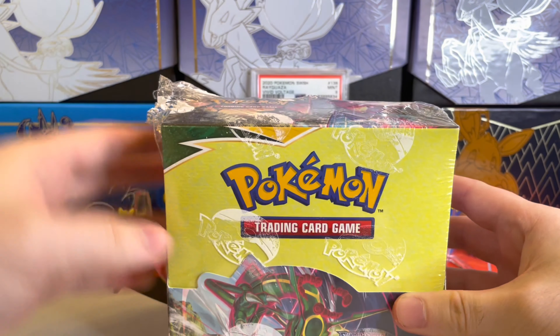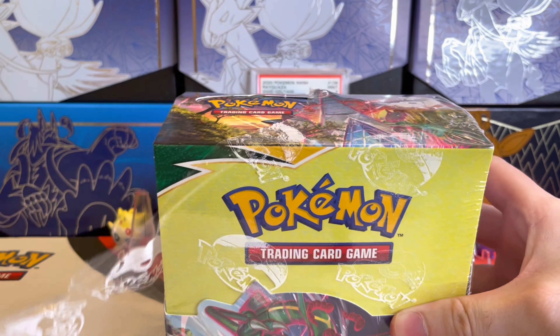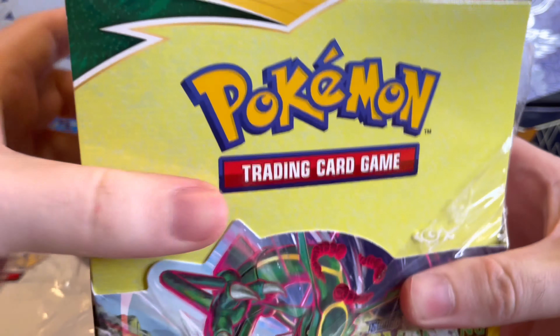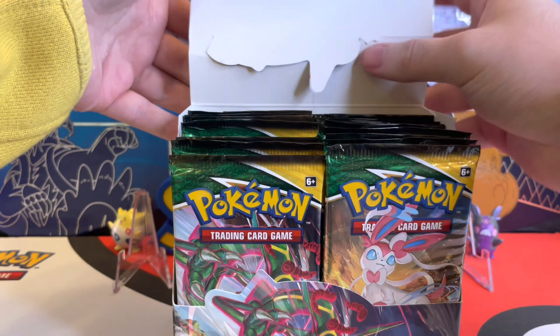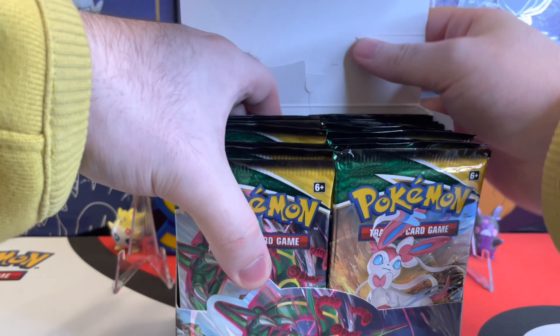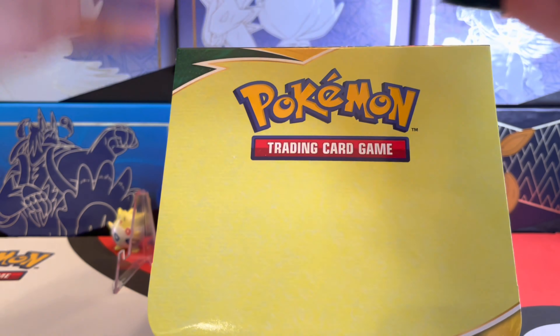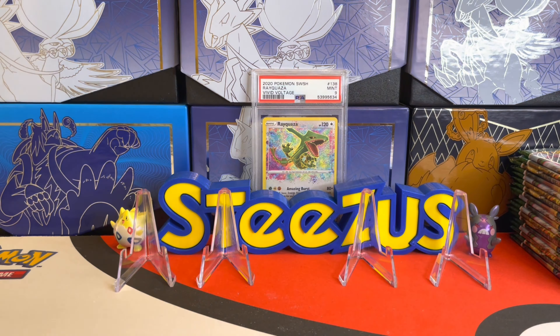We can go ahead and start unwrapping this booster box. We'll be opening up the first 18 packs, and in these booster boxes I usually like starting with the left side — that's just something I always do. We're coming up on the release of the new set Brilliant Stars, so expect a set battle between Evolving Skies and Brilliant Stars when that comes out. But we got our first 18 packs here, so we can set these off to the side and start breaking into them.